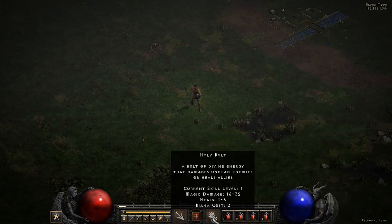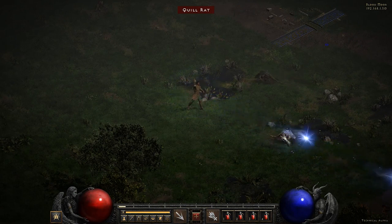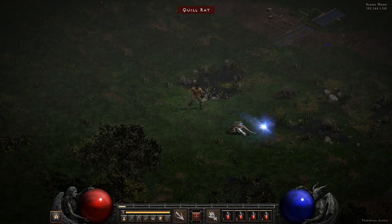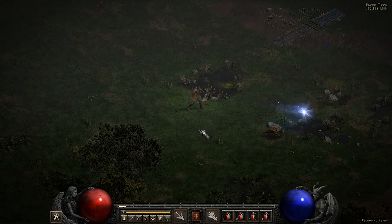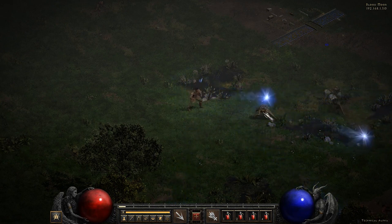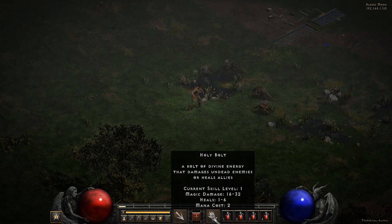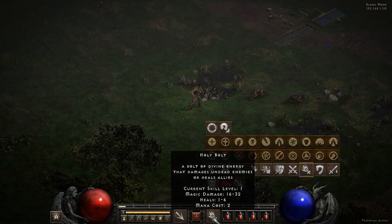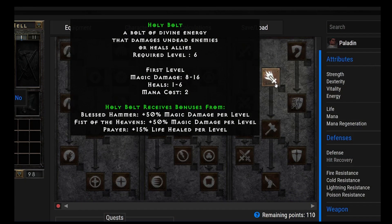Number 28, we have Holy Bolt. This is typically just used as a prerequisite because it only damages undead enemies or heals allies. I haven't seen it used very frequently. It does 8 to 16 magic damage and heals 1 to 6. I do like the artwork — it makes a nice sound effect. Cool ability, but not too commonly used.